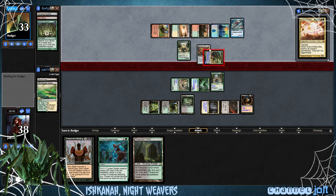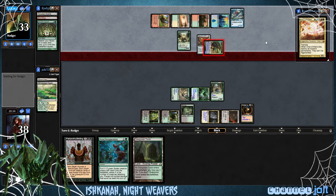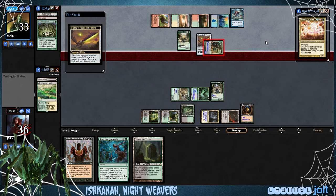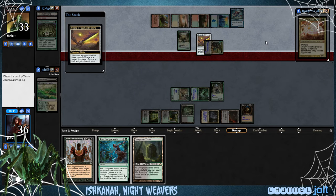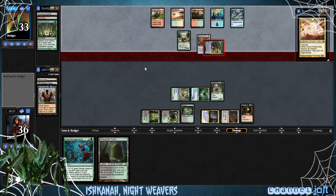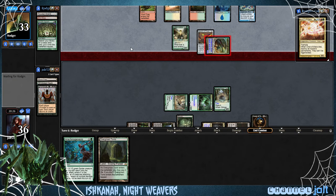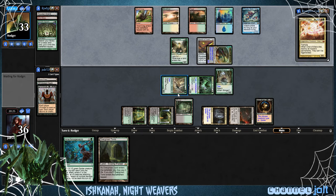He has Sword of Feast and Famine on there. Whenever it deals damage to a player, that player discards a card and you untap all lands you control. So we go down to 36. We're a little far away from Patriarch's Bidding, so I'm going to chunk that in the graveyard. As far as next turn goes, we can drain him for three, but if he gets a few more creatures out, Genesis right here will be pretty nice — we can get a bunch of spider tokens out there.